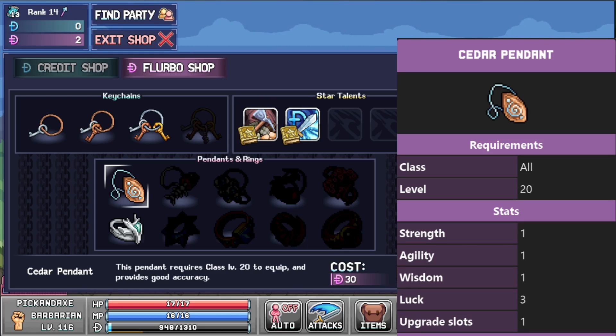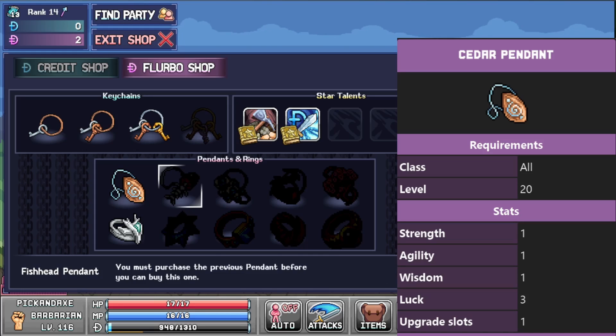But that's another discussion. You actually need to buy one of the Zeta pendants at least to get the next one to unlock it. And it's the same for all the pendants and rings — you have to buy the previous to unlock the next.